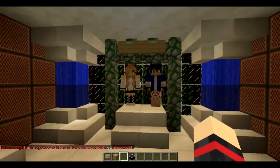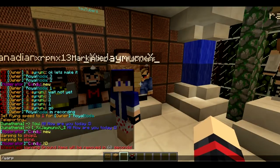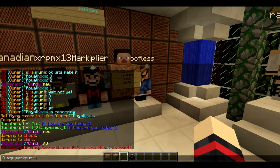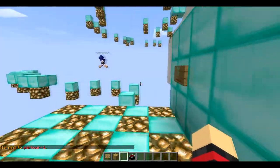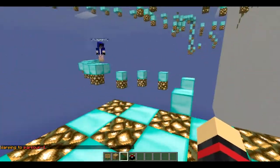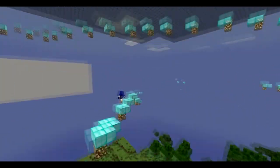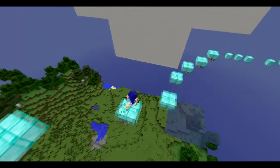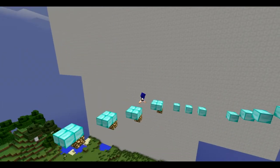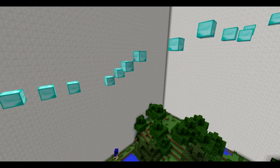Let's get started on the parkour part. Just type slash warp parkour, then do J1, and you'll see this parkour. It was made by the blood team, but it's too easy so we are trying to make the names harder. It's not blood team anymore.